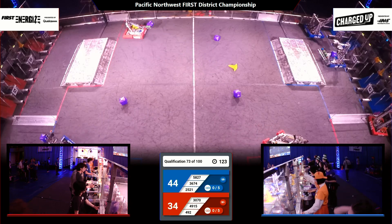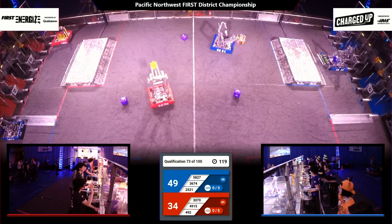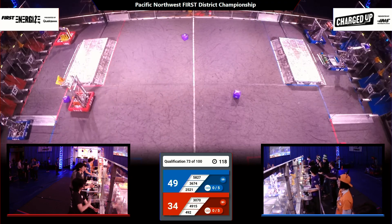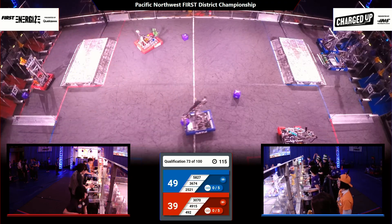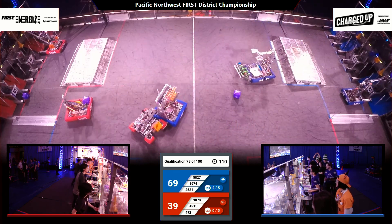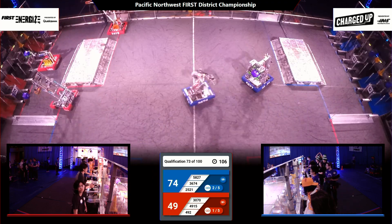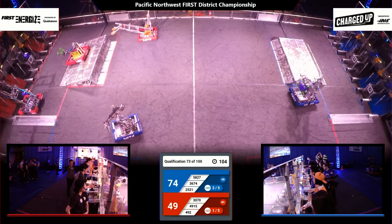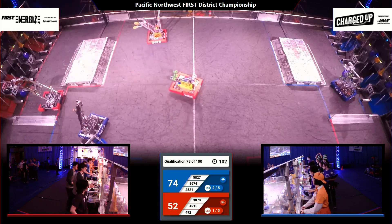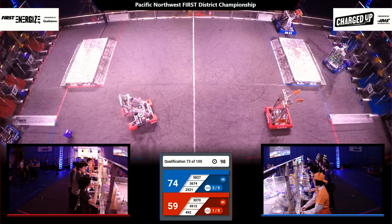Here's 36-74, the Clover Vault zipping back to the blue loading zone. They're going to pull up to the double substation and grab a game piece. Spartronics pop a cube — not literally, but shooting it up into the top row of the red grid. Then Pronto comes in with a cone. Nice teamwork by the Red Alliance there as 492, the Titan Robotics, join the party and the Red Alliance is pulling right up there. 74-54, the Blue Alliance now in the lead.